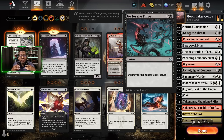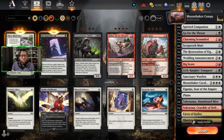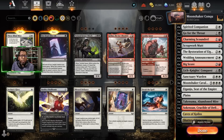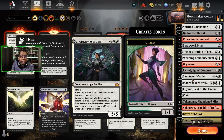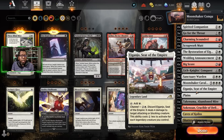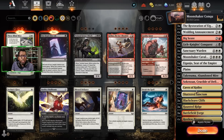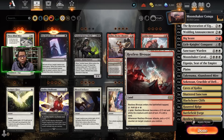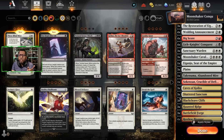The only thing we could maybe do is cut a Virtue of Loyalty and play another Sanctuary Warden — that's probably all. The mana was mostly fine. Here's the list: four Spirited Companion, three Go for the Throat, four Charming Scoundrel, four Scrap Mutt, three Restoration of Iganjo, four Wedding Announcement, four Big Score, four Lich Knight's Conquest, three Sanctuary Warden, three Moonshaker Cavalier. Lands: Iganjo three, Plains, Takenuma, Sokenzan three each, Caves of Koilos, Shattered Sanctum, Blackcleave Cliffs, Haunted Ridge, Battlefield Forge, four Restless Bivouac.